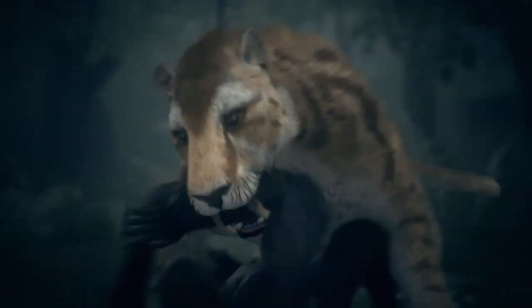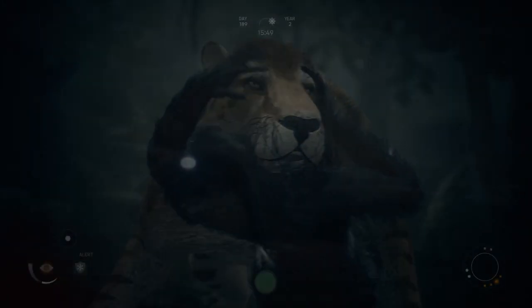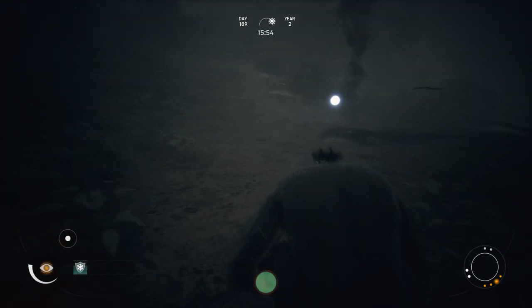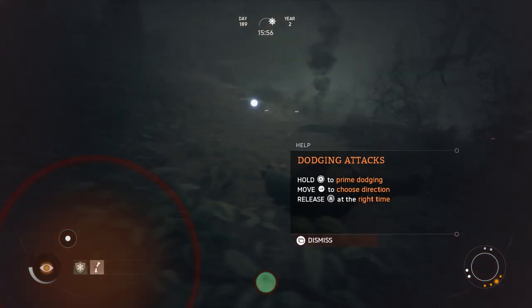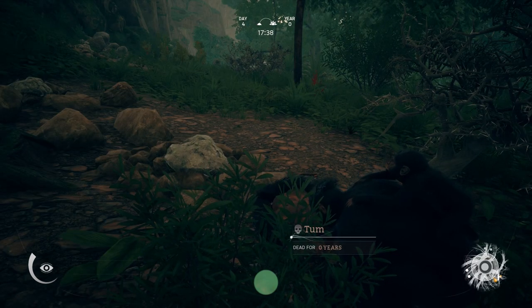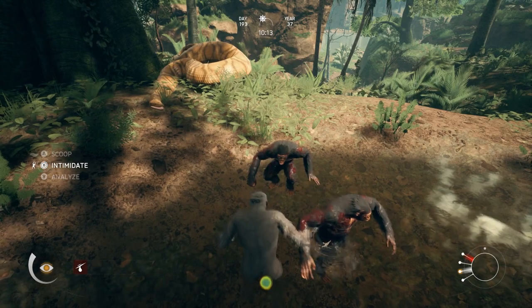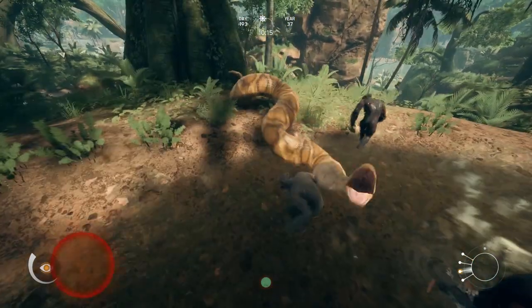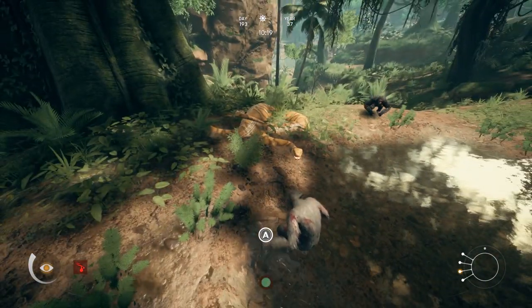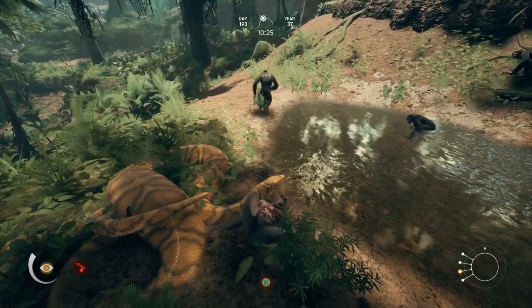Speaking of food, your early hominid looks mighty tasty to a number of predators in the prehistoric world. The first time I encountered a wild boar was something I won't soon be forgetting. I actually survived the initial encounter, but the damage done led to my poor creature bleeding out since I had no clue how to stop it at the time. Encounters with less than friendly wildlife can be a bigger problem in certain areas of the map than others, so learning how to deal with it became one of my biggest priorities. Ancestors features a fairly simple dodge and attack system, and once you get it figured out, the game's creatures aren't as much of a threat.